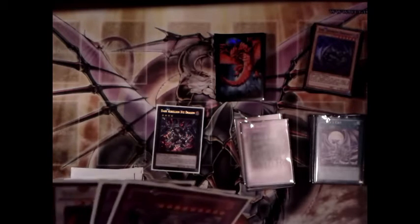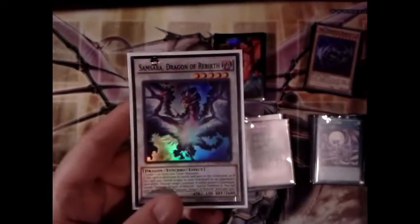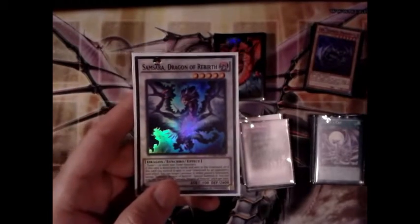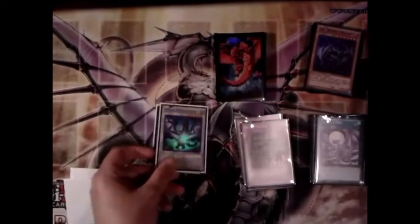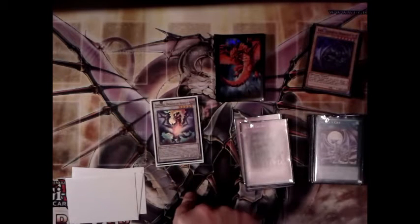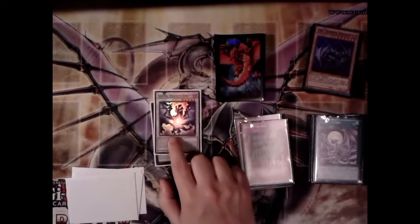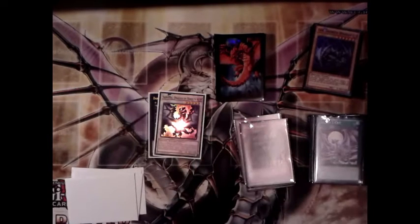Next is Samsara Dragon, a level-five synchro. When it dies by your opponent's hand — not if you kill it, your opponent has to — you can special summon any monster from either graveyard. It's really good combined with Red-Eyes Darkness Dragon and Light Pulsar: Light Pulsar brings Samsara back, Samsara brings Darkness Dragon back, and so on. You can also just loop Light Pulsar with Samsara.